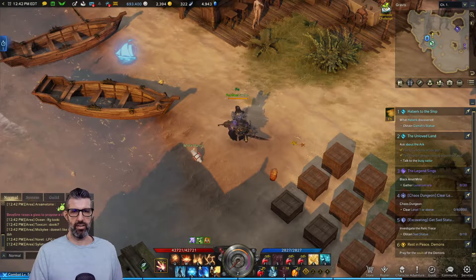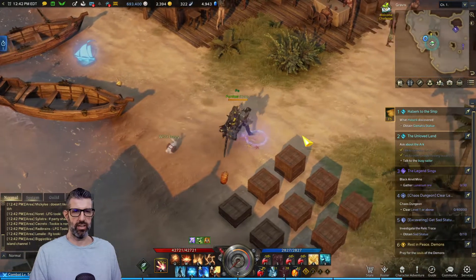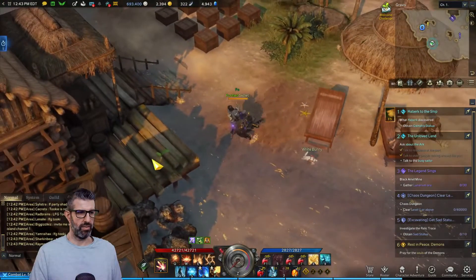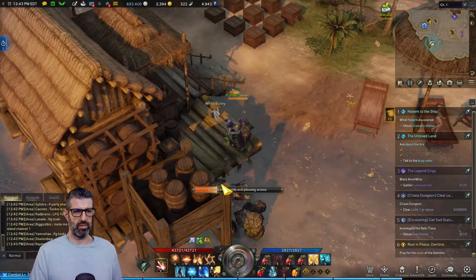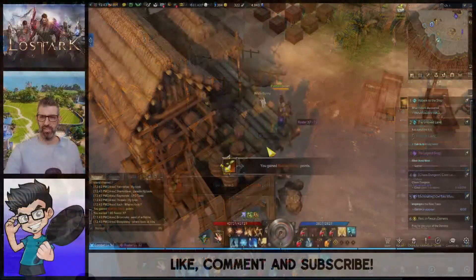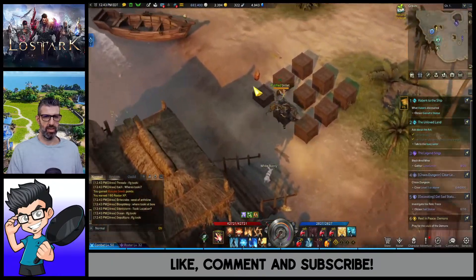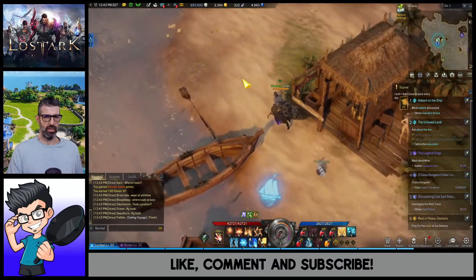Let's go ahead and get the Mococo seeds out of the way — that way it's just one less thing to worry about. Come up here on this little island hut — isn't that pretty sweet? So we got that first one.